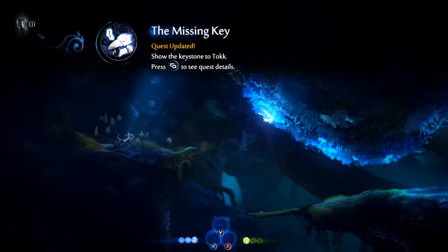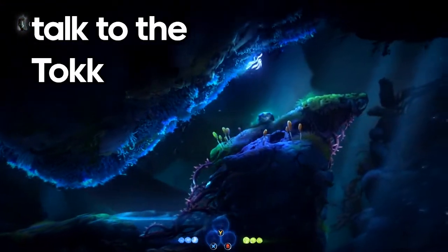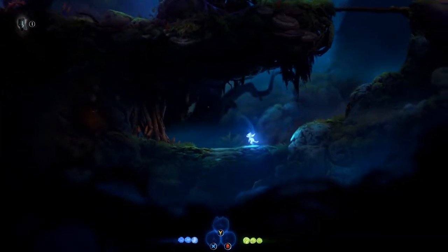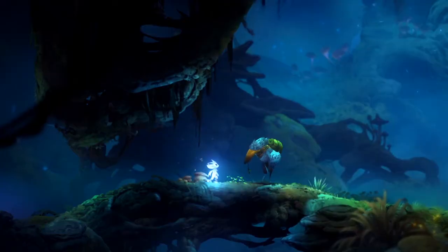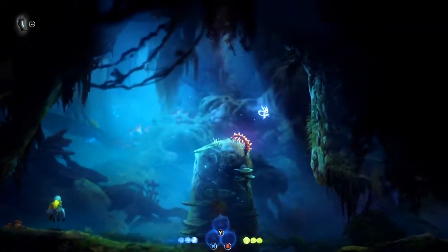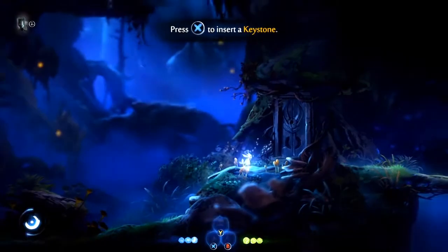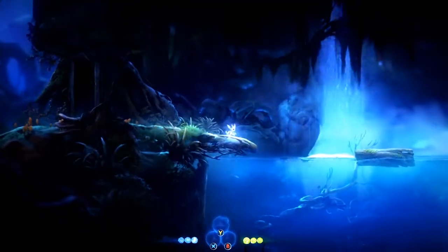We got the keystone, which was the quest we needed. Now we can talk back. Hello wolf guy from the trailer! Now we can insert the keystones — in the previous game we used to insert these stones using Sein, but in this game we have to do it manually because we no longer have Sein.